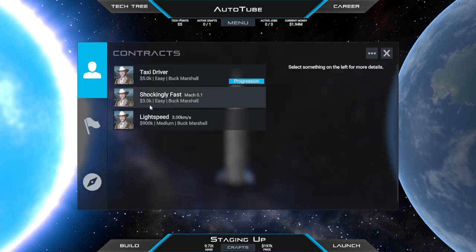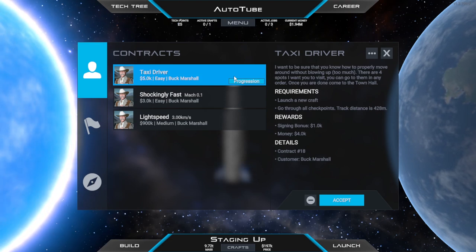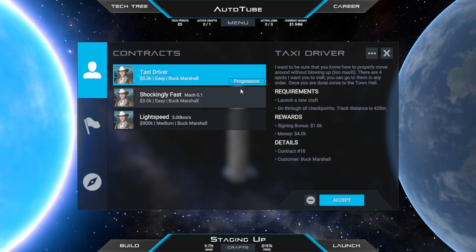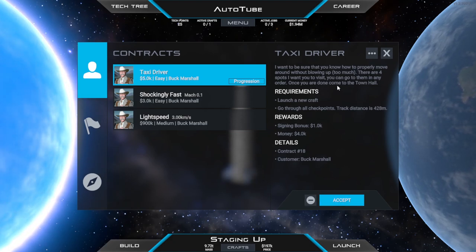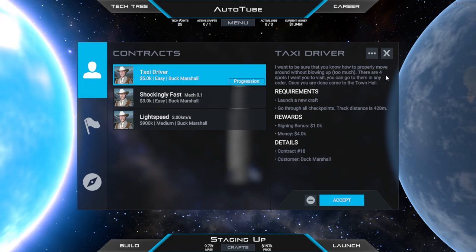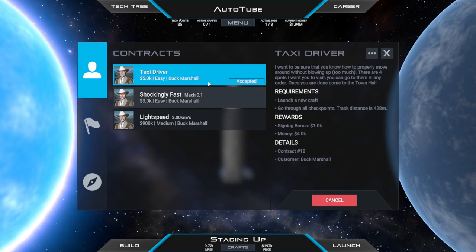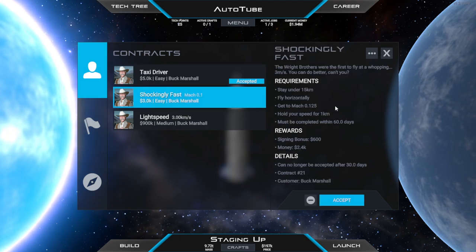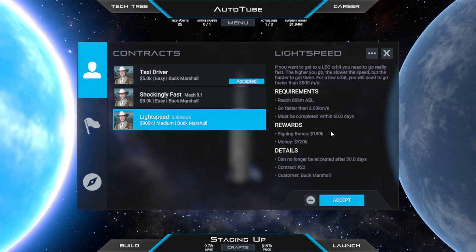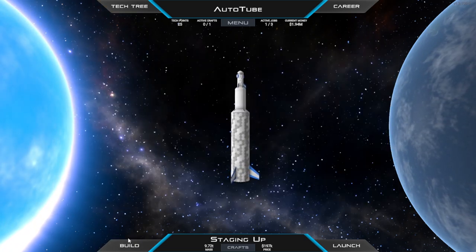With our orbital prowess now proven, it's time to come back and talk to Buck Marshall - he's got a taxi driver mission for us. There are four spots to visit in any order, and then come to the town hall, so that's five waypoints total. We'll accept that. Most of the other contracts like going faster than Mach 0.1 or faster than three kilometers per second will get done next time we go to orbit.